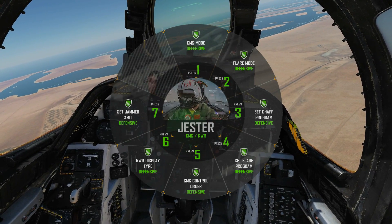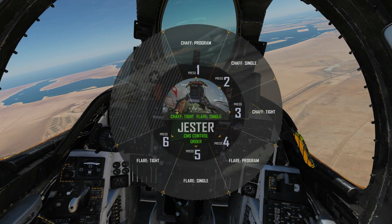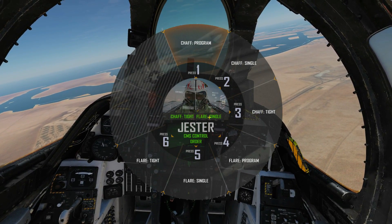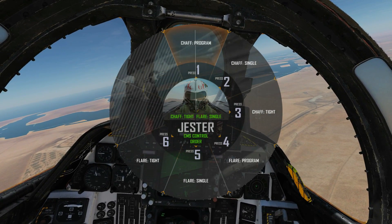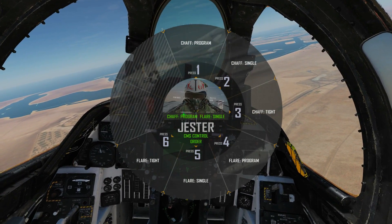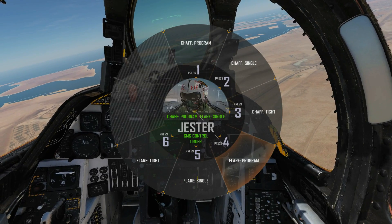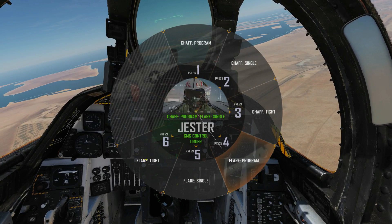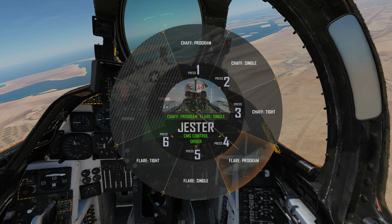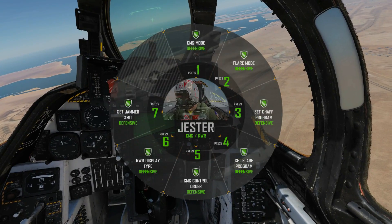Next we need to tell Jester whether to fire single countermeasure cartridges or to run the programs. Go to Control Order. Currently his priority for chaff is Tight and for flare is Single. To set him to run a program for chaff, click there — his priority is now Chaff Program. We can also set flare to program. We have Chaff Single, Flare Single, Chaff Tight, and Flare Tight. I'm not sure what Tight means — I've asked HeatBlur but they haven't replied — but I assume it means not to use that expendable at all. Setting flares to program as well.